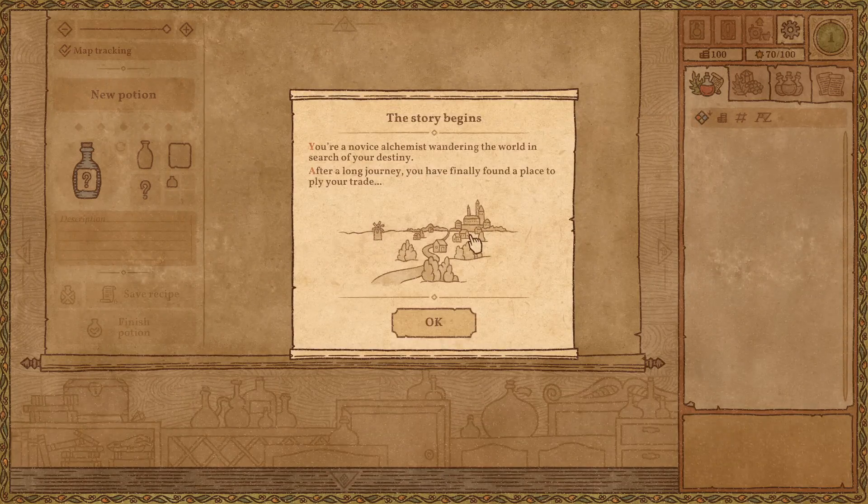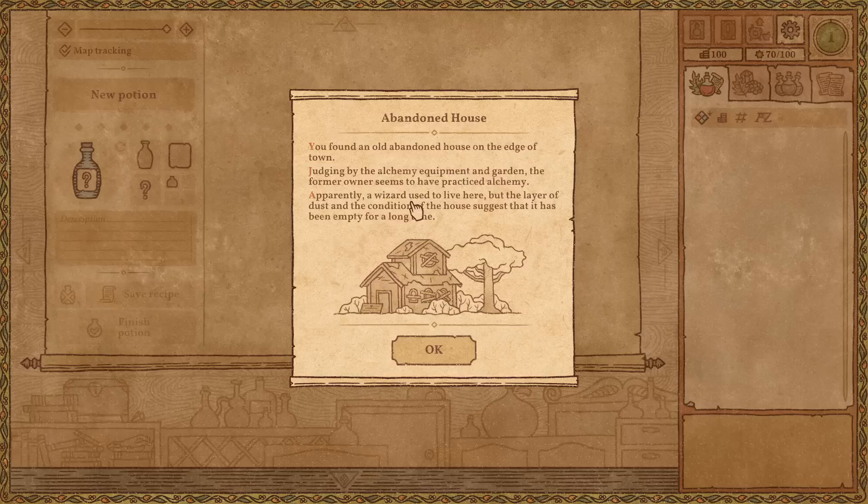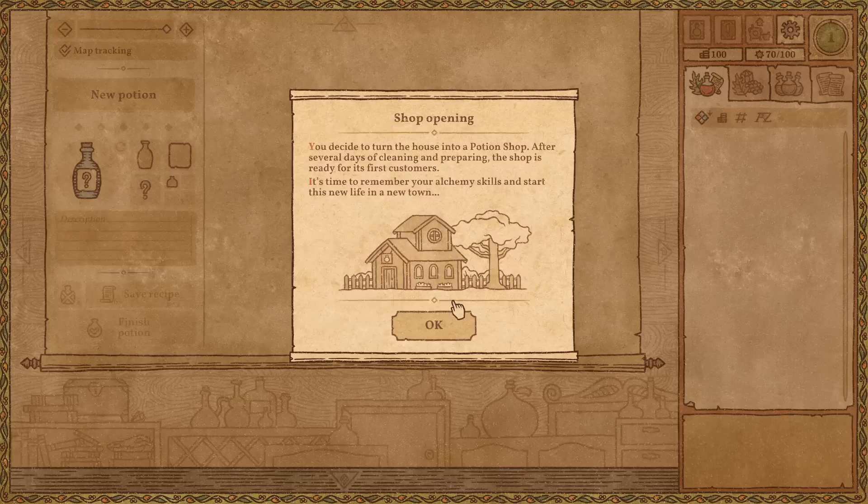You're a novice alchemist wandering the world in search of your destiny. After a long journey, you found a place to ply your trade — an old abandoned house on the edge of town. Judging by the alchemy equipment in the garden, the former owner practiced alchemy. Apparently, a wizard used to live here. Spoiler alert, the wizard's going to come back, and he's going to be pissed and turn me into something unnatural for taking over his property — because wizards have real estate rights!